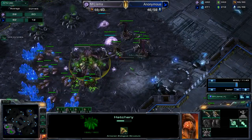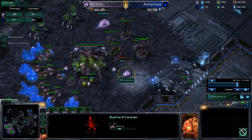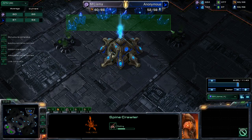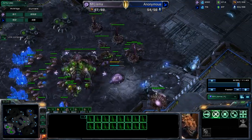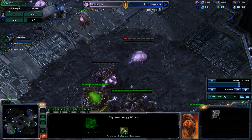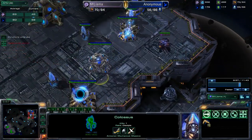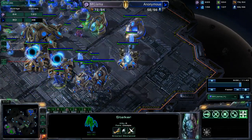At this point I start pumping out units. I have 45 drones so I feel very economically sound. I know he can't have more than around 22-24 probes, so I'm already ahead economically no matter what. Now I'm making lings and more lings because I love lings. I also drop a macro hatch here. I got speed with my first 100 gas. With this macro hatch I can make even more lings. Scouting with the overseer, I can now see exactly what's going on — he's building a colossus, and he's got the gateways, so it's a colossus with stalkers and zealots push.